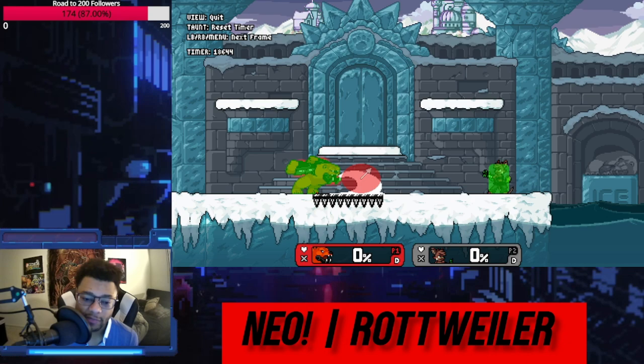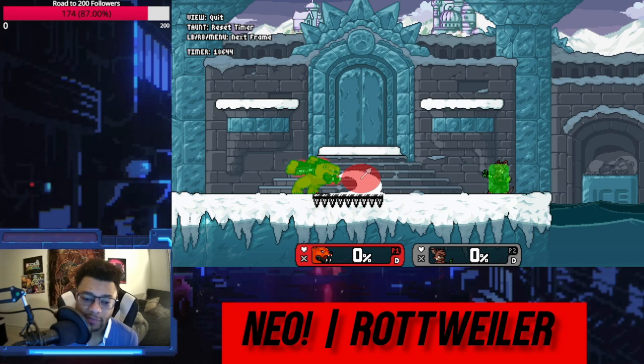This third hit is massive — look at the disjoint on this, it's incredible. You're going to beat so many things. His dash attack doesn't beat projectiles, but in this game 90% of projectiles can be beaten by attacks. His dash attack is specifically designed to lose to projectiles, but this forward tilt hitbox is going to beat them.